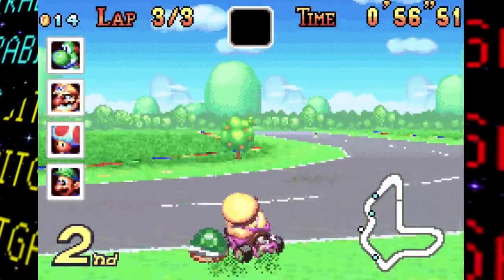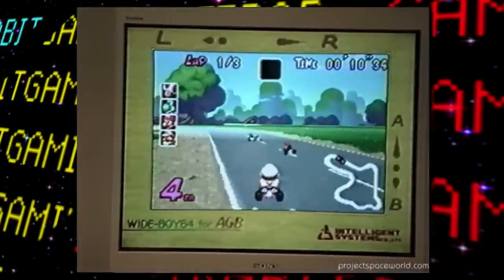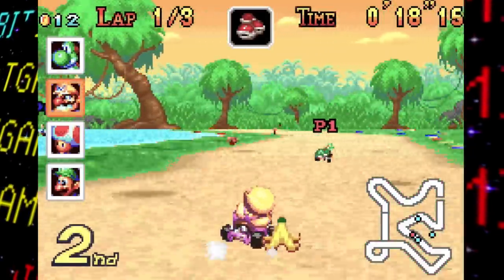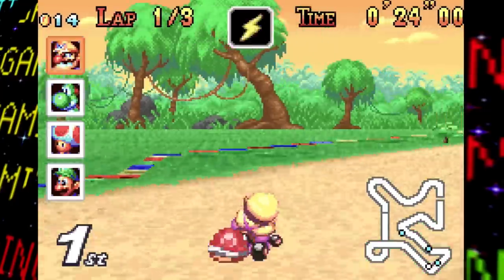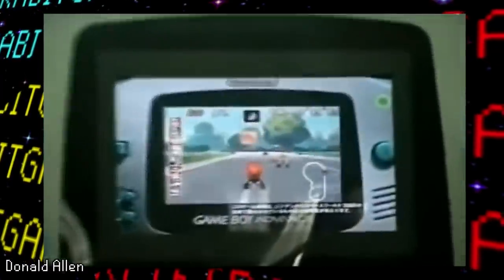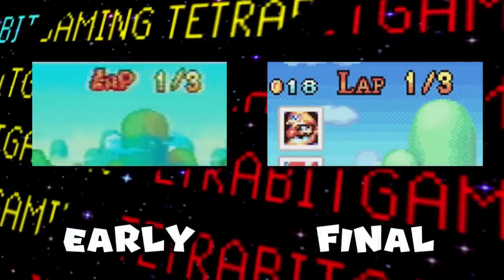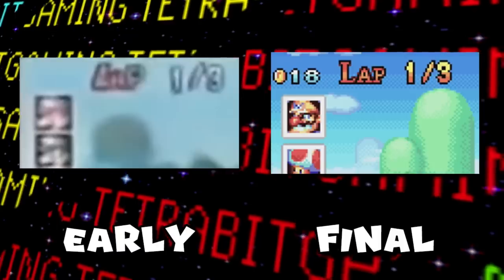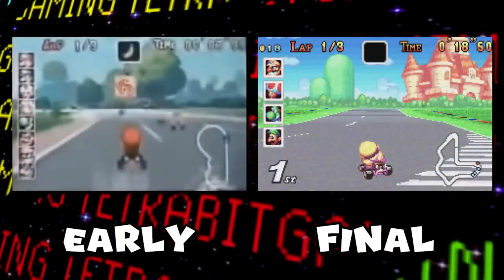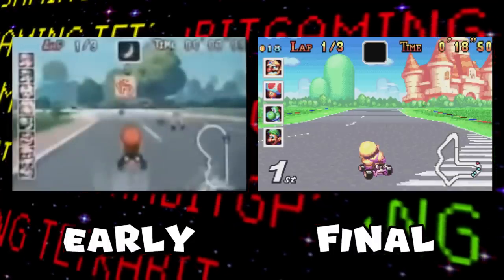Before we get to the final release version of the game, there are several screenshots and bits of footage that reveal quite a few alterations made before release. The earliest scene build of the game was made around July of 2000, about a year before the game was first released in Japan, and apparently the game was around 30% complete at this point. As seen in a short clip from Nintendo Space Worlds 2000, we can already observe quite a few changes. The fonts for the heads-up display graphics are different, there's no coin counter yet, the character placement graphics were either missing or all eight racers were shown instead of just the top four as in the final.